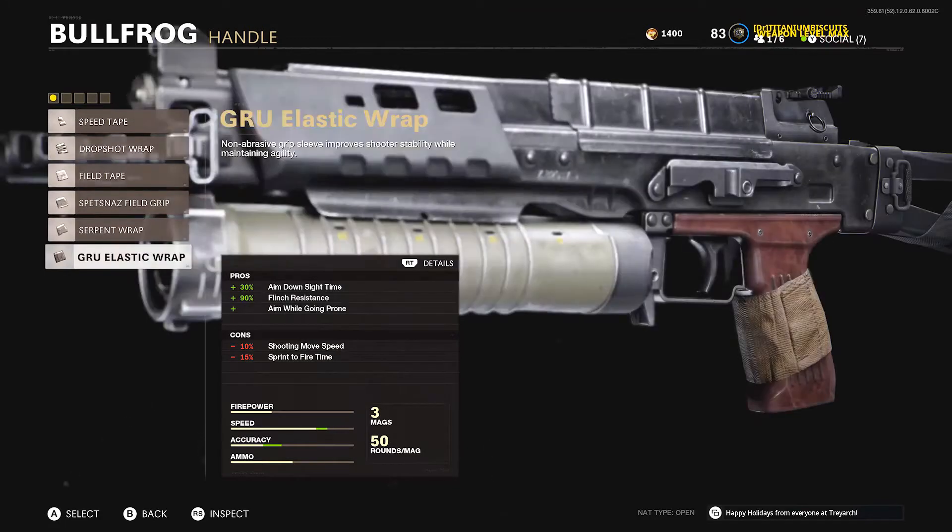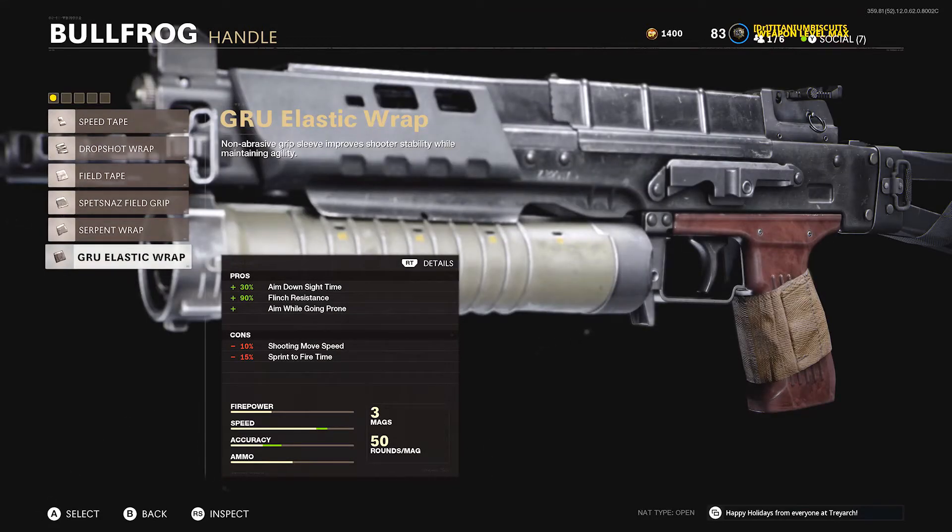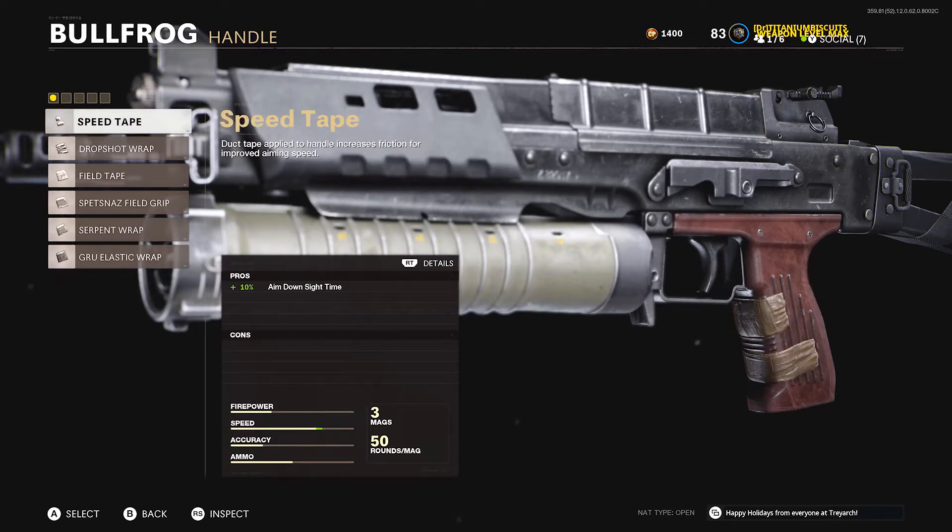Next, we're going to the handle. A lot of these handles give us really quick aim down sight time, but they decrease our sprint to fire time, and that's not what I want. For me personally, sprint to fire time is way more important than aim down sight speed. So I like to go with the Speed Tape — it gives us a 10% bonus to our aim down sight time with no negatives.